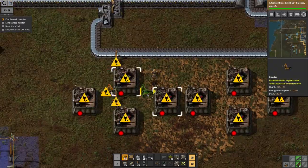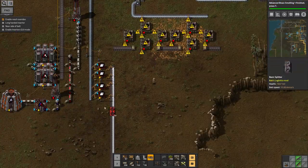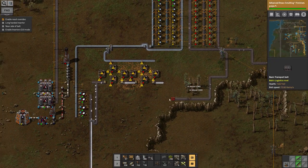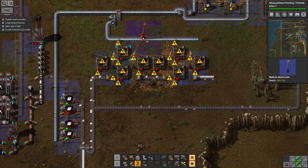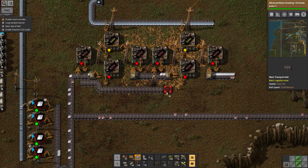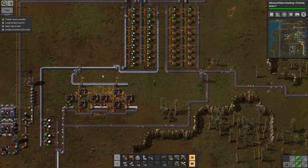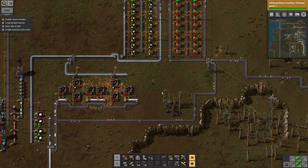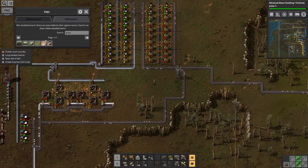I need this belt to carry steel and copper. The long-handle inserters take it out of these four and short ones are already there. The drain on the iron at this point isn't enough to make all the copper come through — I don't know if that's because I used a splitter rather than directing the whole lot down here. Let's make that go to the right for now since I've got extra copper being produced over here.